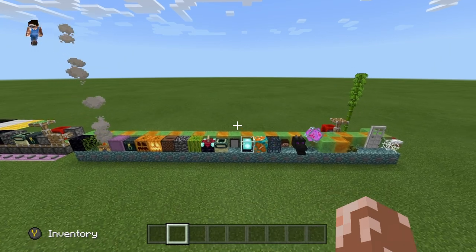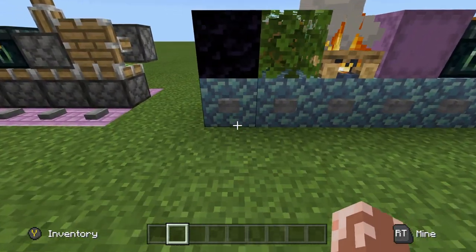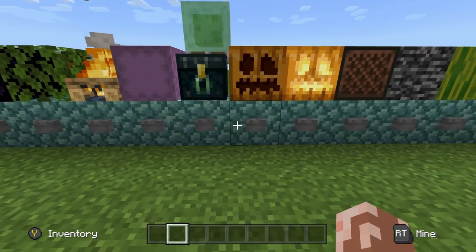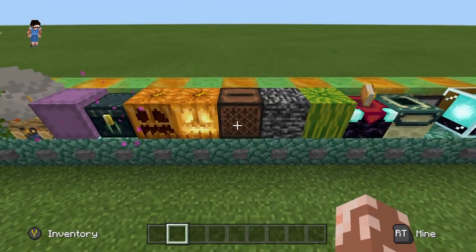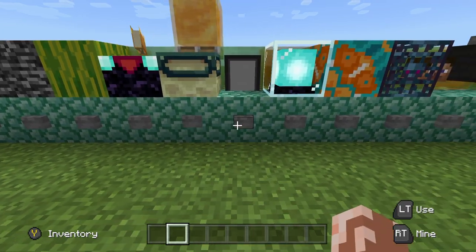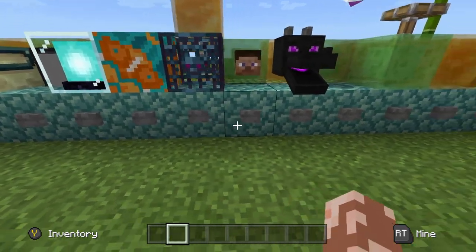So all these blocks right here, slime blocks and honey blocks, both of them will not stick to. So we'll go left to right and just go through them one by one. Obsidian won't get stuck to. Leaves, campfires, shulker boxes, end chests, pumpkins, jukeboxes — they will stick to note blocks, but jukeboxes they won't. Bedrock, melons, enchantment tables, end portal frames, banners, beacons, glazed terracotta, spawners, player heads they won't.